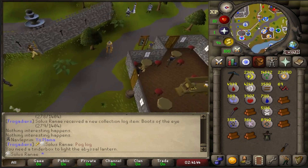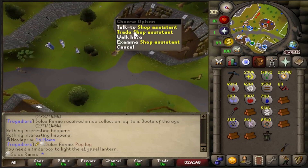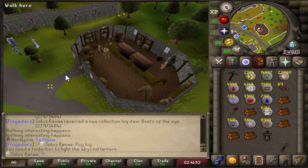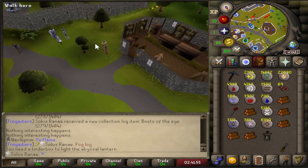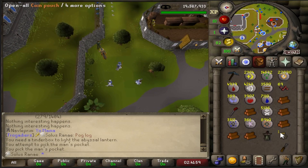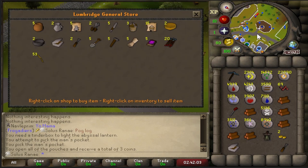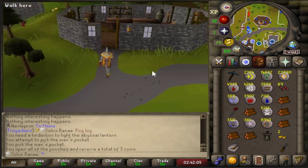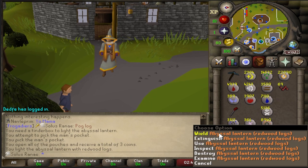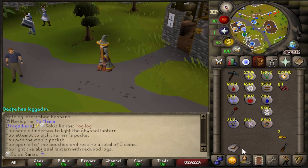Let's go grab ourselves the tinderbox. I have no money on me. I'm just going to quickly steal some money from this poor bloke over here. Thank you. And we're going to go and buy ourselves a tinderbox. There we go. So now we can stock our lantern. There we go — we got redwood logs in our lantern. That's absolutely amazing, I love that so much.